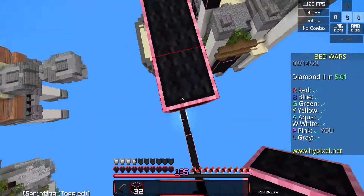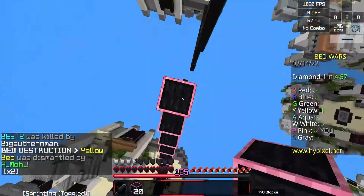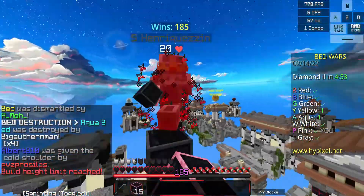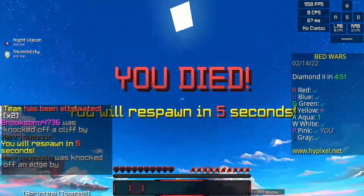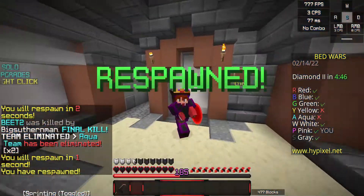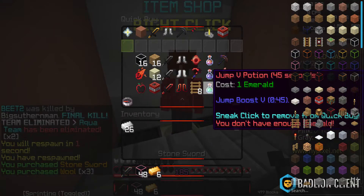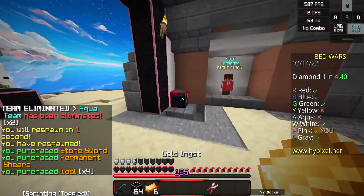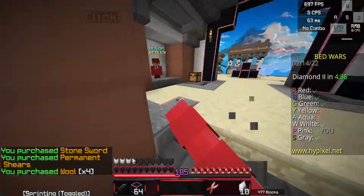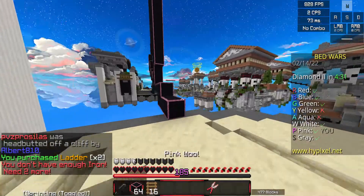Why are you bridging up so high? What are you doing? I feel like he's just gonna jump down — I'm gonna pearl drop to him. Oh okay, we both killed each other. Now we are going to get some ladders just to show them. Here are the ladders — they are quite different and cool.